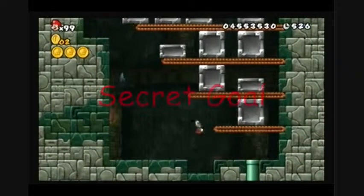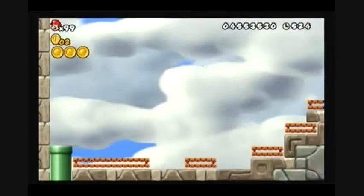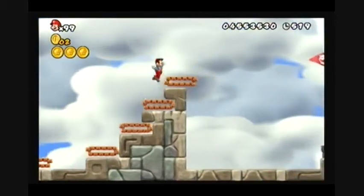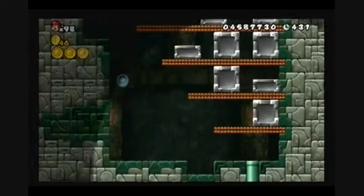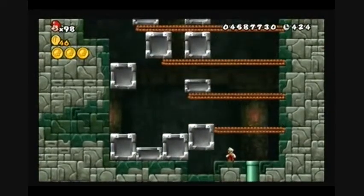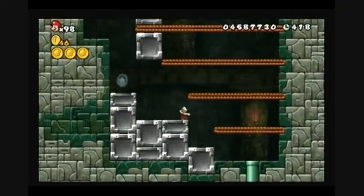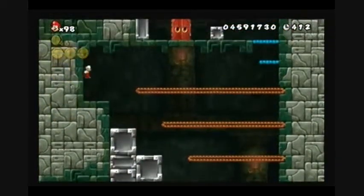Run all the way to the left into this secret area. I think this is one of two fortresses that has a secret goal. Now for the regular goal and the third coin: instead of running to the right, you wait for all of these blocks to stack up, climb up there, get the third coin, and get out of there before the final block falls.